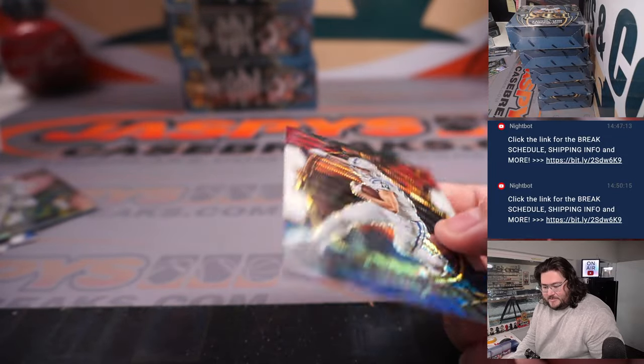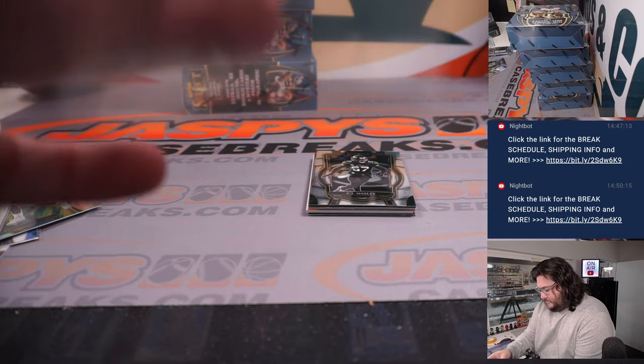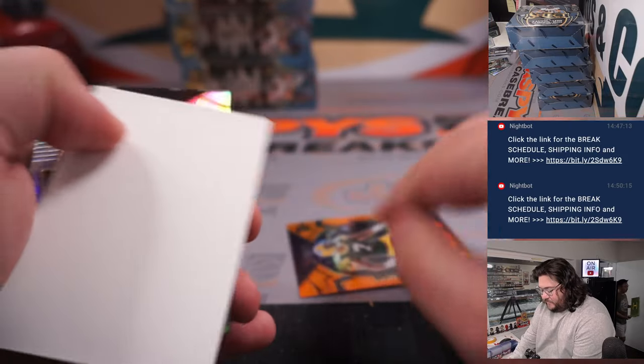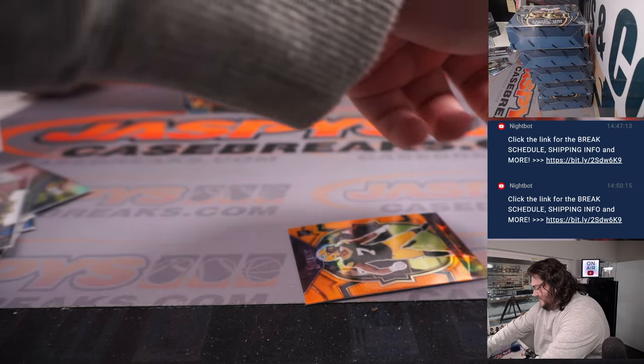104 out of 199 on the GP. Nice Alec Pierce here as well, going to the Colts, Mark Russo. Orange Quay Walker, 18 out of 49 — rookie for the Packers.